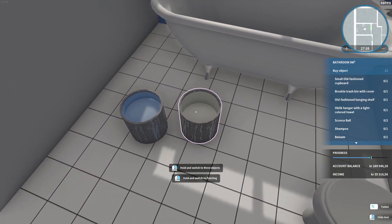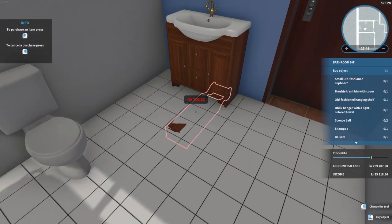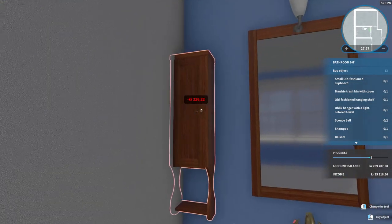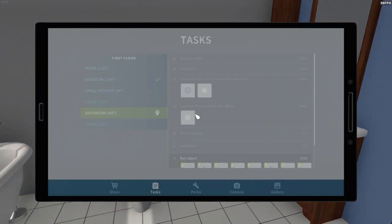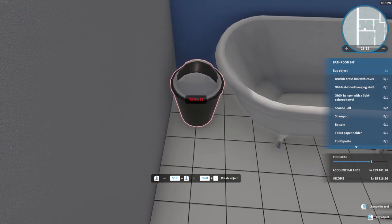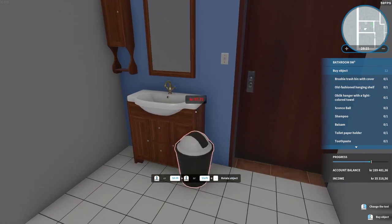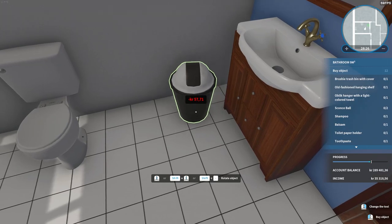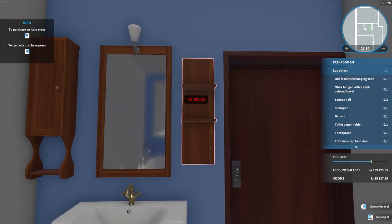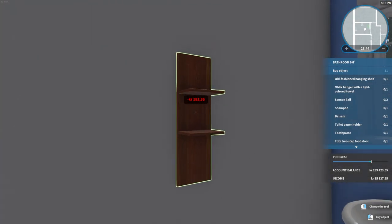The inside of that window did not need to be painted, but it just looked so weird. Small old-fashioned cupboard — it can technically go anywhere, but I like it in this corner. I can see my mirror. Trash can — I can't put it there. If only I'd moved the sink a little... I still want to put the sink but that's not going to happen, so just put it there. Old-fashioned hanging shelf — cannot go there obviously.